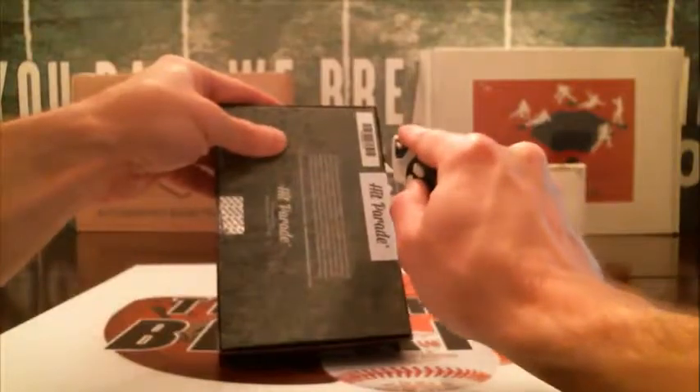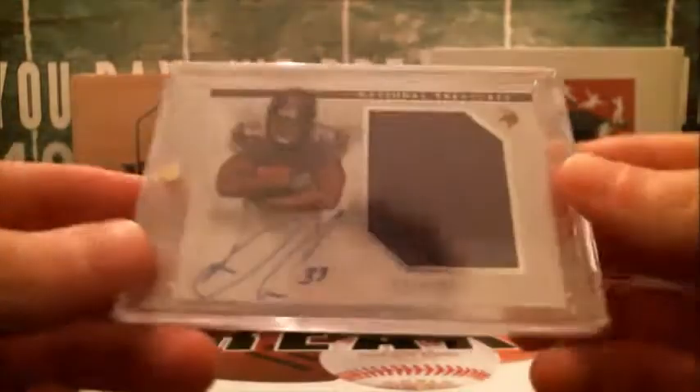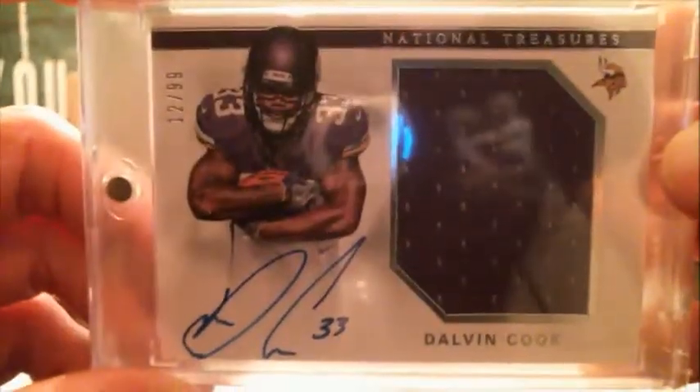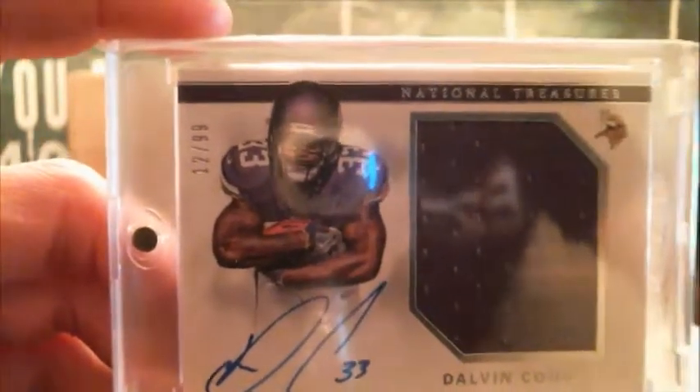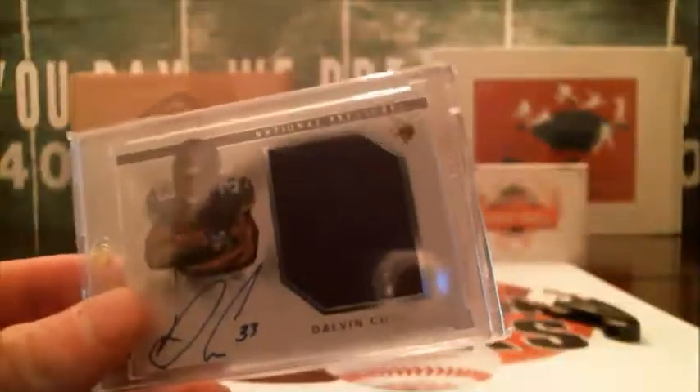Alright, 76 out of 100. It's going to be a Dalvin Cook National Treasures — maybe an RPA, numbered in 99, with the Jumbo Relic on-card auto. So that will be the NFC North, which is going to be John H. That's an RPA — that's a pretty decent hit.